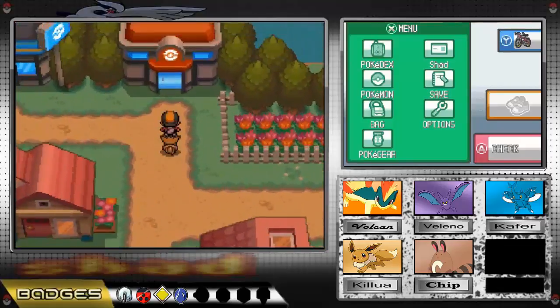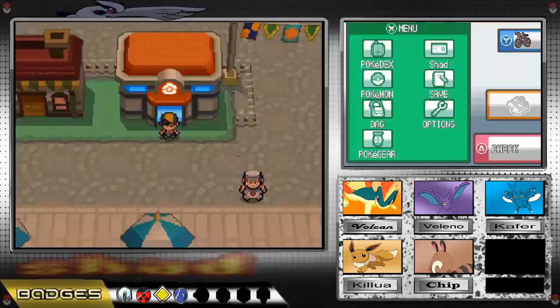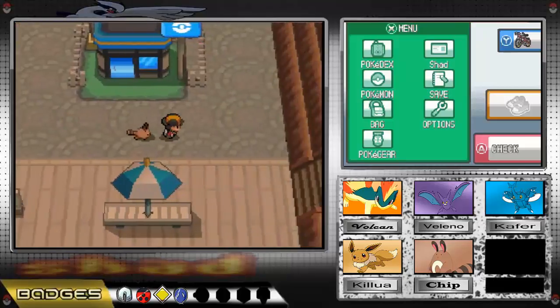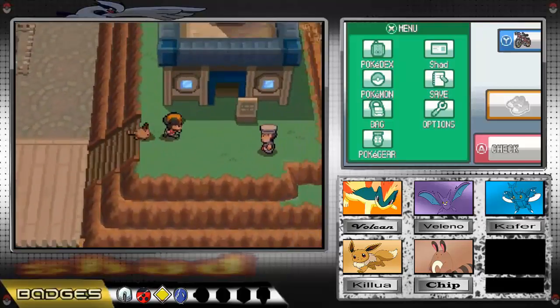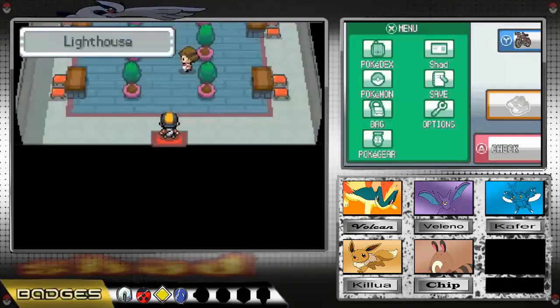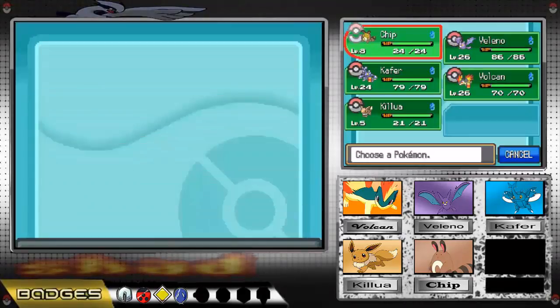I'll see you back once I reach back in Olivine City. Okay guys, so with that we are back in Olivine City and now I placed our new member Chip, our new buddy Chip, in front. Although he's not going to be a permanent team member, I would like to see it evolve. And it did gain some levels on the way to Olivine — it's level 8 now.